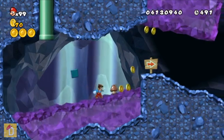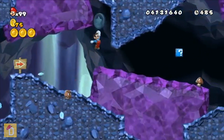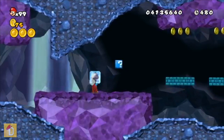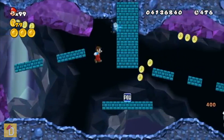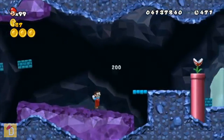First up we have the Ice Flower. The Ice Flower is a power-up with which you can throw Ice Balls and freeze enemies. Afterwards you can pick them up and throw them away. All of this would work perfectly in the game, so I see no reason why they shouldn't be in Super Mario Maker.